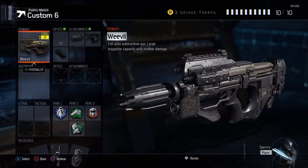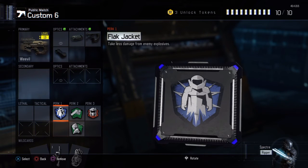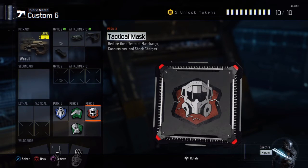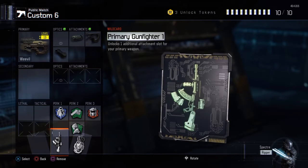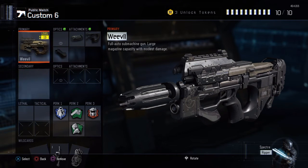Here I wanted to show you guys the class I was running for this gameplay. The Weevil with a silencer, quick draw, and grip. The most important perk of all is Fast Hands — it basically allows you to aim your gun faster after sprinting. Stack that with quick draw and it is so good in close quarter combat for snapping onto targets. Fast Hands is hands down the best perk in the game. I'm also using Flak Jacket for objectives, Hardwired because it's immune to a ton of stuff, and Tactical Mask — though you could swap it for Blast Suppressor if you want.